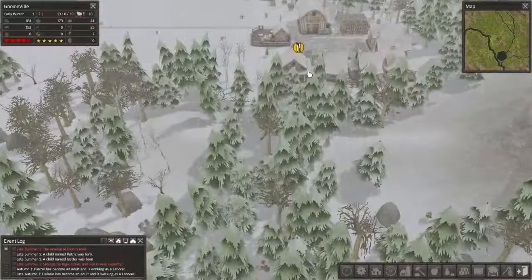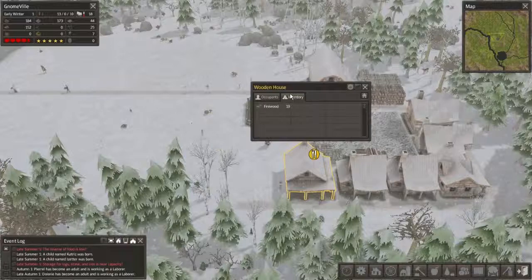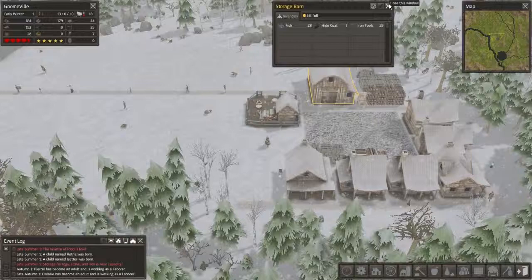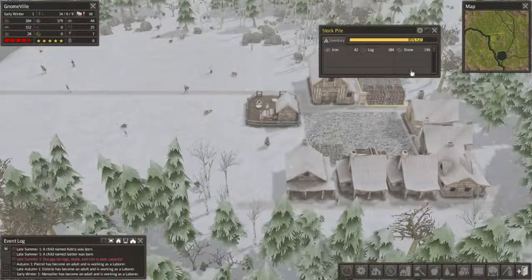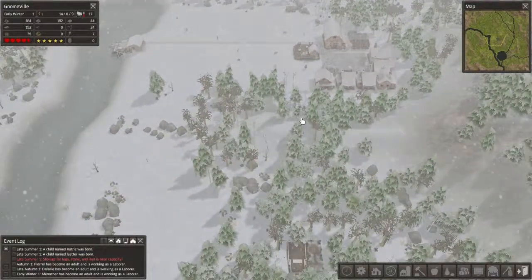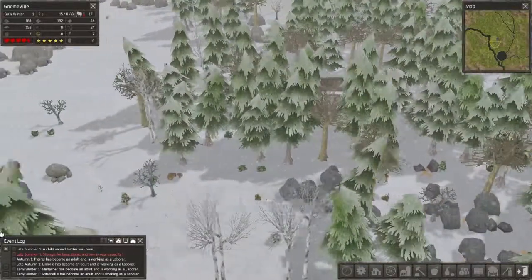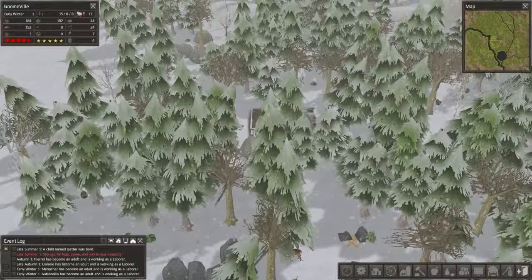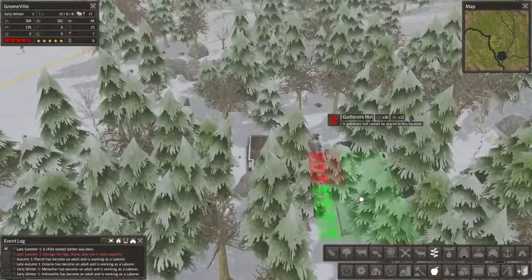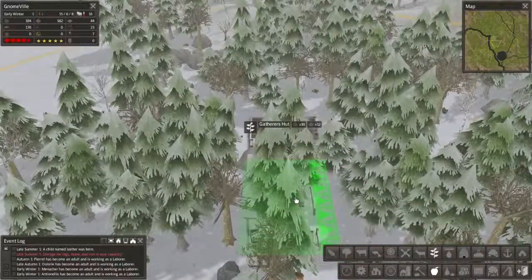Uh-oh, that's not good — it says these people don't have any food. Are we that low on food? Yeah, it looks like it — that's not good. The fishermen are having kind of a hard time, and I'm not really seeing any animals around either, so that sucks. I think I'm gonna go ahead and put up a gatherer's hut out here by the forester's lodge.